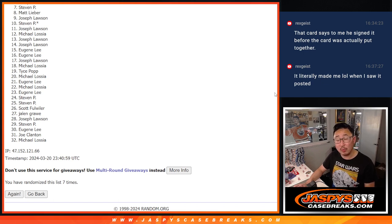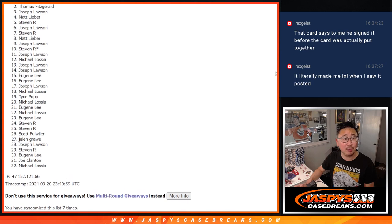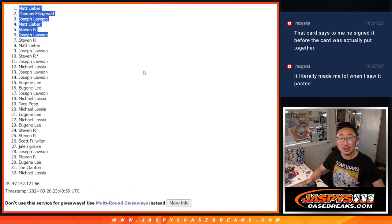But there will be at least a couple more opportunities, and there are still full spots available — so if you want to give that a go, give it a shot. But thank you for trying. Top six, happy times for you because you're in that 2018 break. Joe is happy, so is Steven, Matt, Joe, Thomas, and Matt. Congrats to the top six — we'll see you in that 2018 break maybe a little bit later tonight. JazbeescaseBreaks.com.